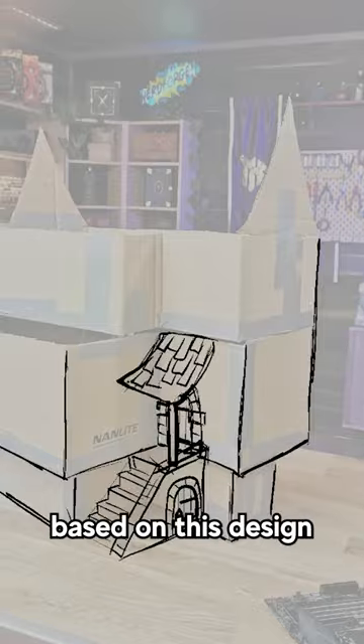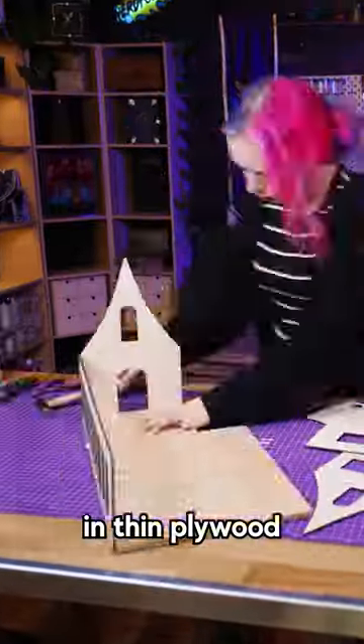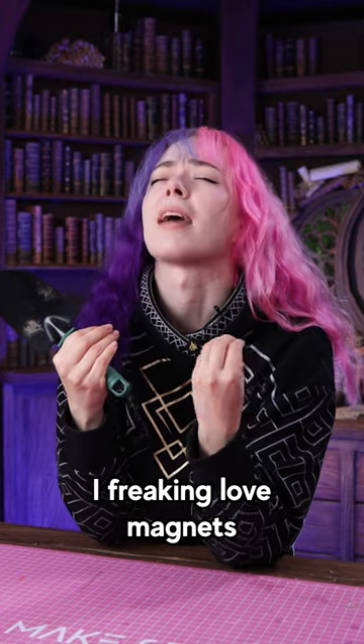Second step: based on this design, I could make a sketch, and it's looking pretty epic! Then I built the exact same structure in thin plywood. I added some snap-on magnets for easy access, so now I can just pop each floor off. Oh, I freaking love magnets!